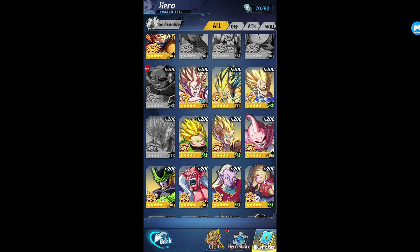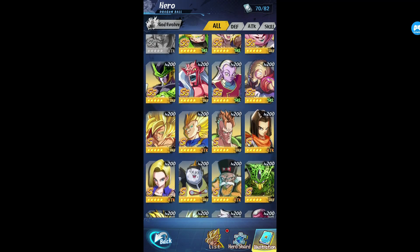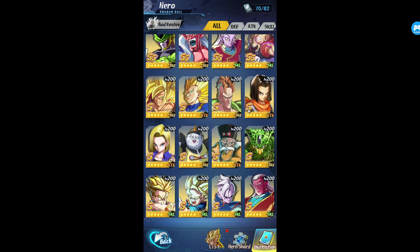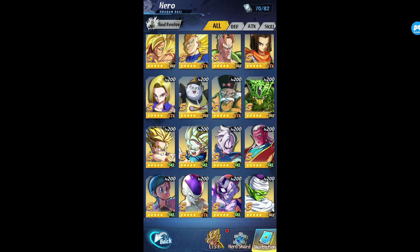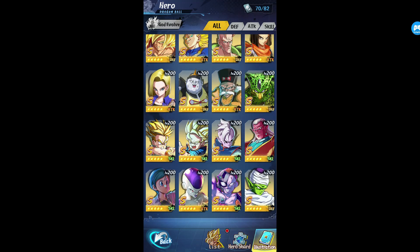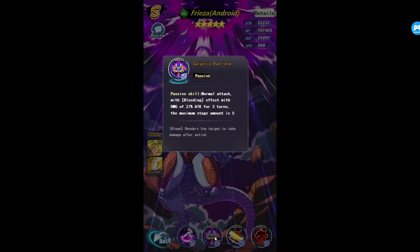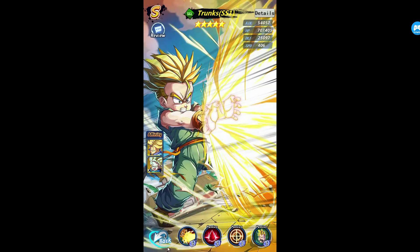That's a really good bleed team. Now let's go for S characters. For S characters and a bleed team, let's say you want to do S characters. Your best tank in the S tier has to be, in my opinion, Piccolo. He has to be one of the best and he's really easy to get. A bleed character I believe is Frieza Android.